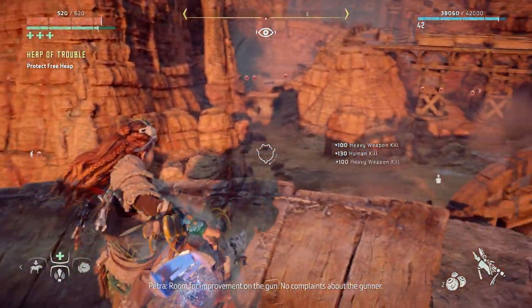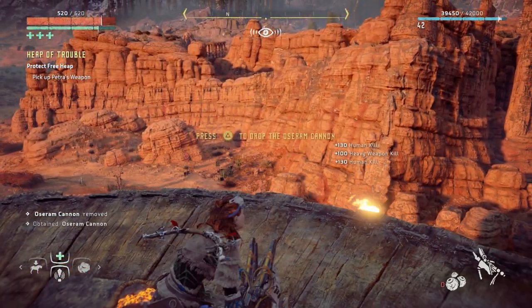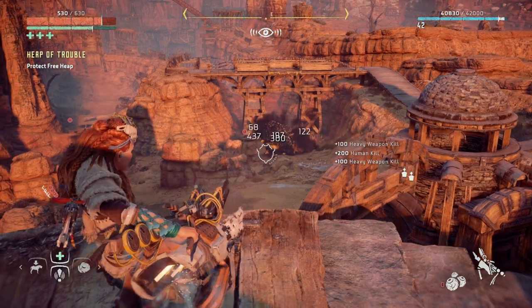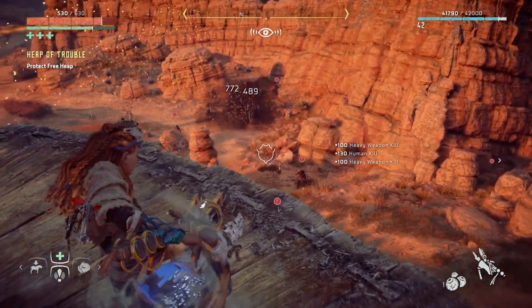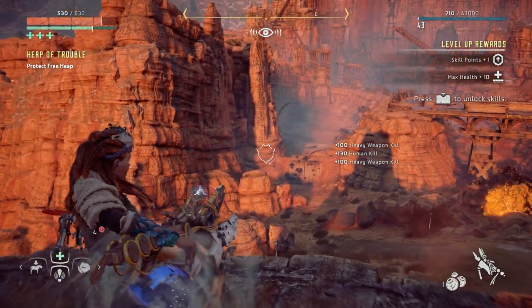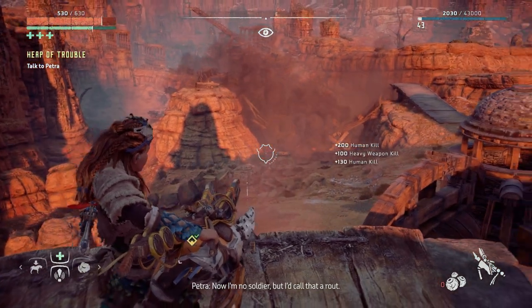Room for improvement on the gun — oh no, there's more! This is so much fun! There's loads of them. Sorry, I panicked there. I love it! There are some people here as well. Is that it? Nope. Petra: 'They're gathering under the bridge — Jayloid, bring it down on him!' Whoa — might have overdone it a little. Petra: 'Now I'm no soldier, but I'd call that a rout.'